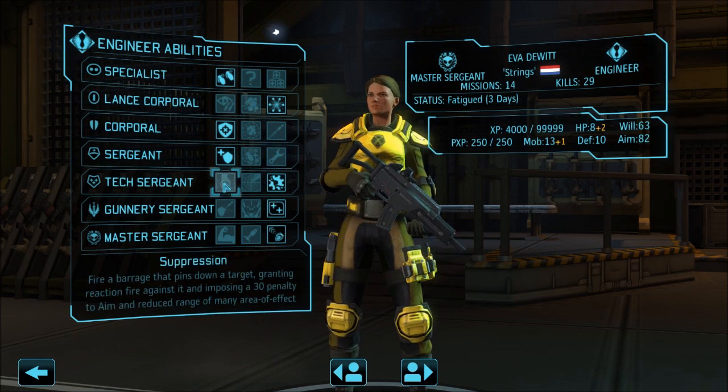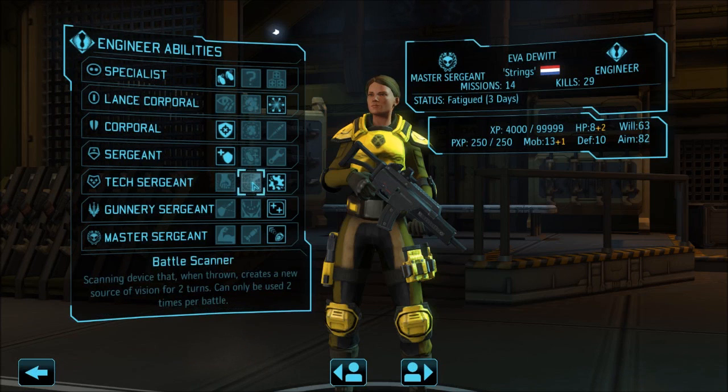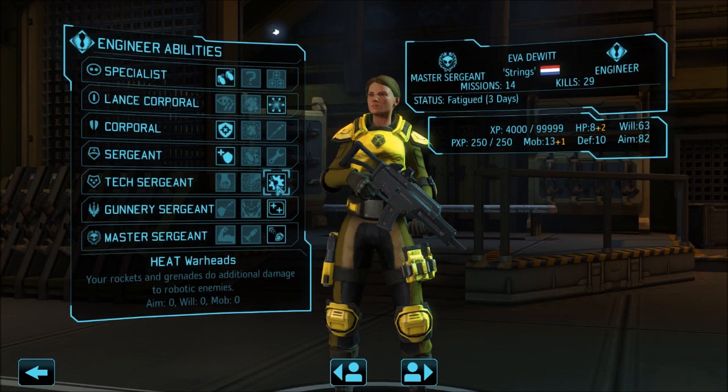At Tech Sergeant you have suppression, which is good — minus 30 to aim — but gunners using LMG get an opportunity when enemies move, and you are not a gunner using LMG. You also have battle scanner, or heat warheads. If you are taking destructive grenades at all or are planning to, you should go with heat warheads. It would be nice if heat ammo affected the guns as well, but if you are taking grenades you have to go heat to let them do additional damage to robotic enemies, just in case you use them against robots.